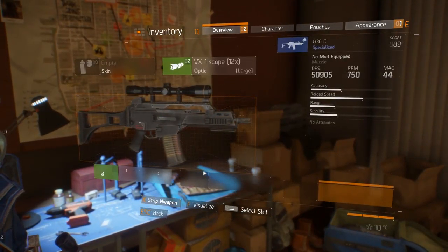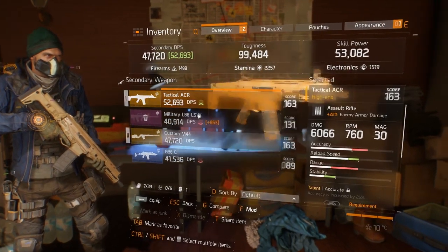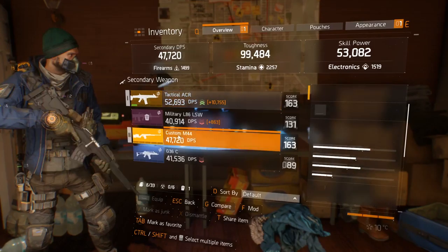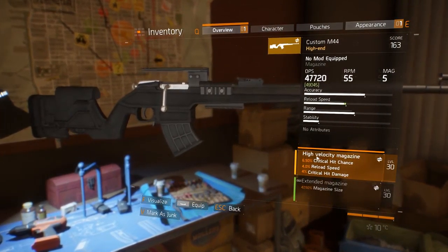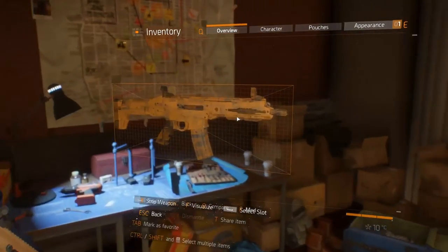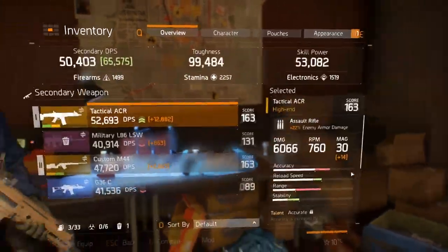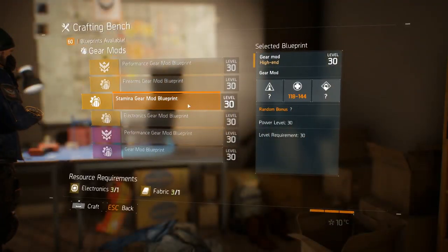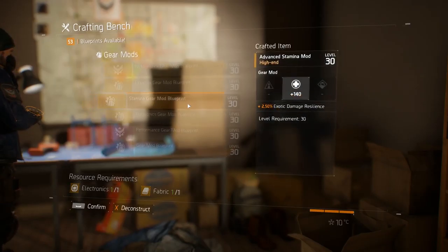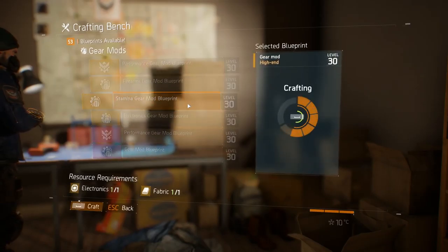If you have any materials left, craft yourself some accuracy mods and reload mods for your sniper rifle. Those will come in really useful later in the game where you need to take out your hunter quickly, reacquire your target quickly, and reload quickly. If you've got any extra materials left over — fabric or electronics — craft yourself some stamina mods. That little bit of extra toughness is going to be so important when you're fighting your hunter or fighting other players in PvP, because toughness gives you the ability to first trade a little bit more. Craft stamina mods if you've got anything extra, or if you need firearms, electronics to hit some weapon talents, craft wherever your build needs it.